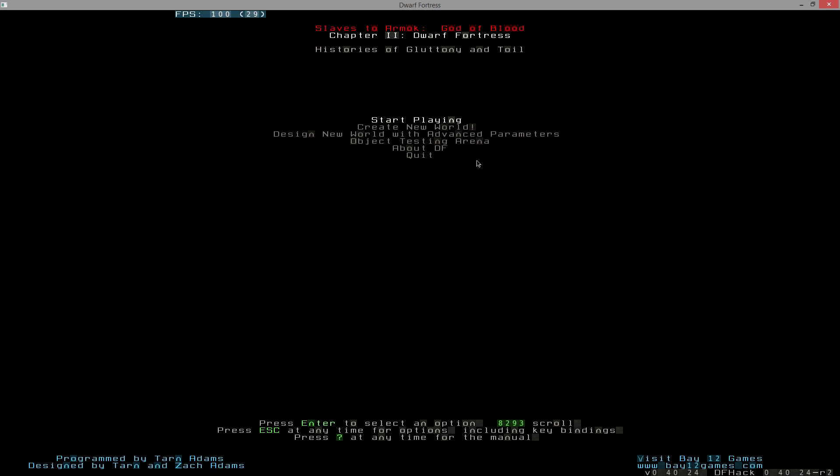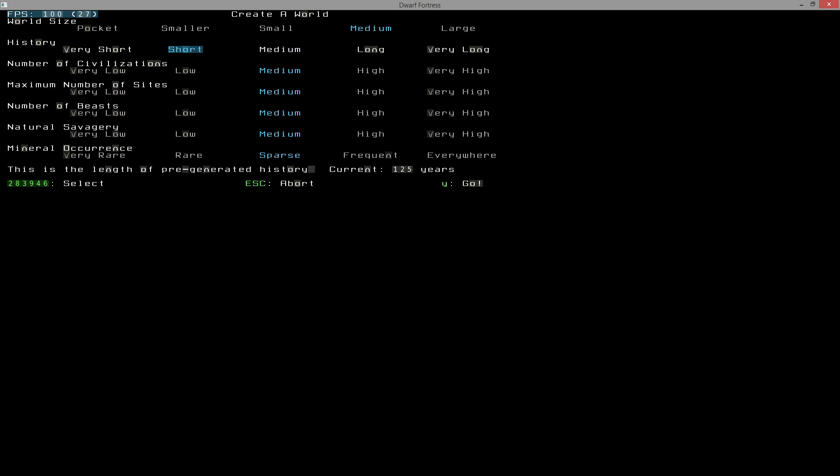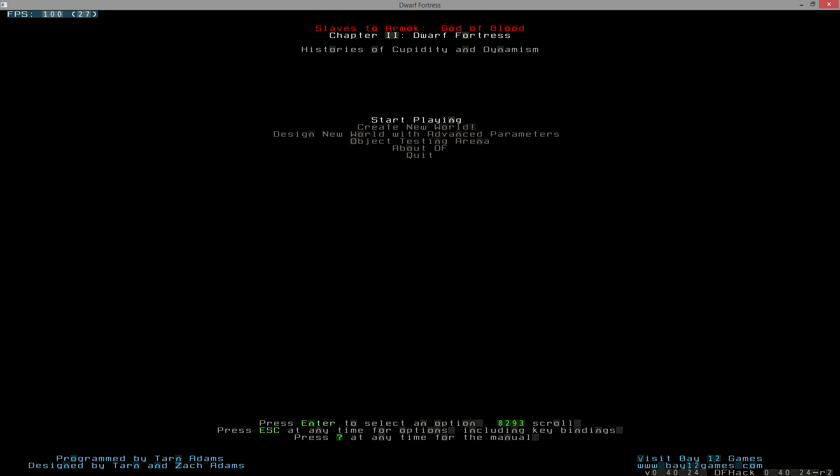I installed my starter pack and created a bunch of new worlds, going through a lot of them. I found two worlds with suitable embarks for what I was looking at. Under create new world I left all settings on default except history set to short and mineral occurrence set to frequent. At the bottom of this episode in the description you'll find a link to the exported files if you'd like to see exactly what the world looks like - all the legends exports will be available.